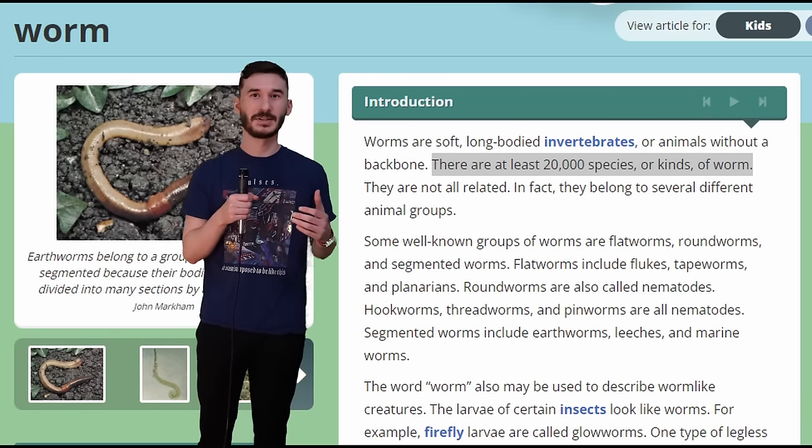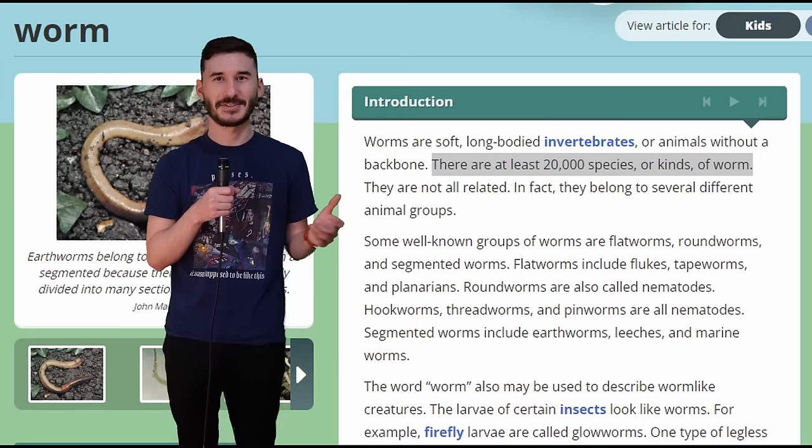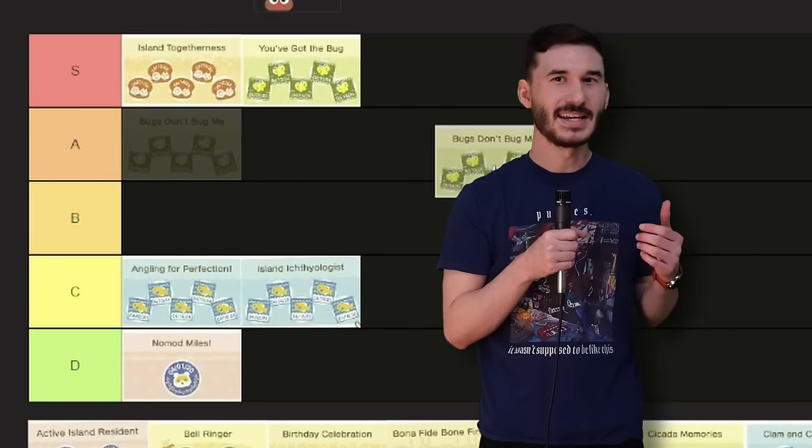The bugs don't bug me Critterpedia achievement seems a little bit more difficult because you have to identify different species. But even still, 60 species of bugs is not that bad. There are over a million different species of bugs, so my odds are pretty good, especially since there are apparently like 20,000 different worm species — I'll just go dig in the ground. It would be more time-consuming, so I'm going to put it into A tier.